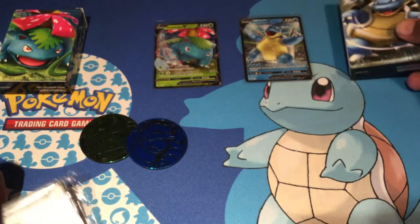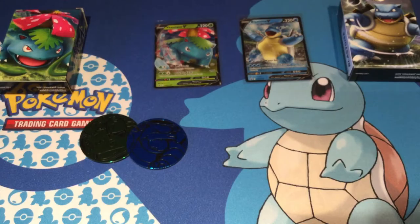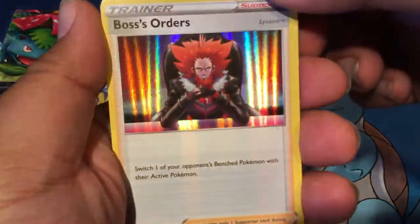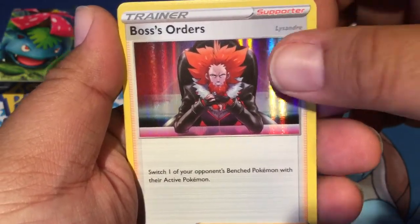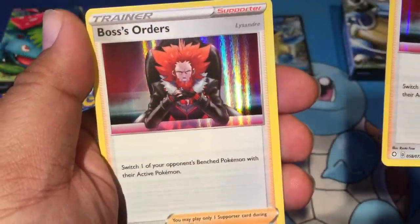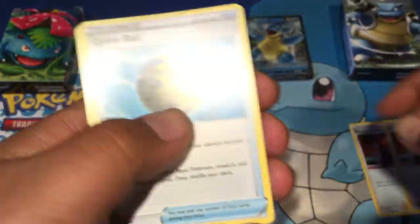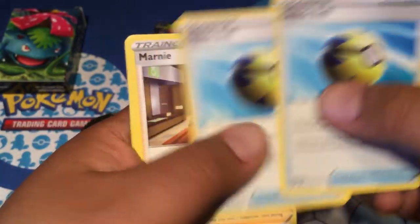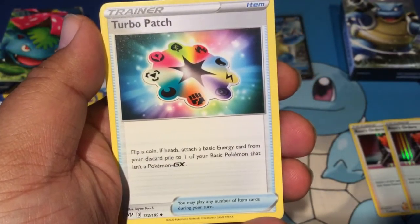Last but not least, let's open this little promo pack. This is a special bonus - I was searching for this in different places. You get an exclusive Boss's Orders foil, Lysandre - so if you have the old ones from the X and Y era you can still use that, but these look awesome. Also a Quick Ball, Marnie - good little staples to have right now - and Turbo Patch, which is still gonna be around for a little bit.